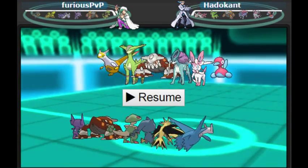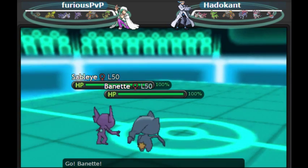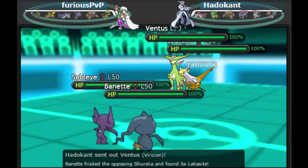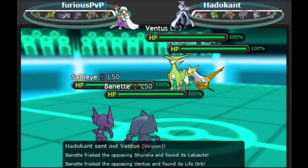So it's going to be incredibly hard for me to try to gimmick this guy down and steal a win — I definitely feel like it's that much of an uphill battle for this team. We're just going to start things off and get right into it. I'm going to be leading off with Sableye and Banette, the tried and true, and we're leading off against Latias and Virzion. We scout the Latiasite and the Life Orb on the Virzion — standard play so far for my opponent.